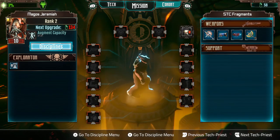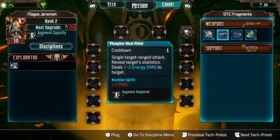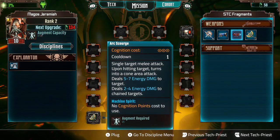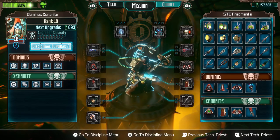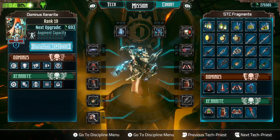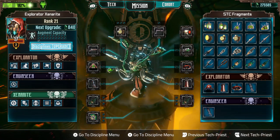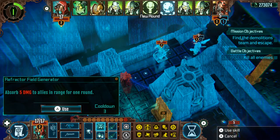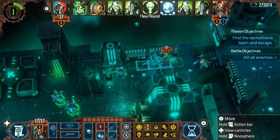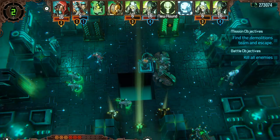A big part of Mechanicus is the large array of customisation available to the player. We call this Augmentation, and this is how you level up your tech priests. As your Augment capacity increases, you can attach a variety of different weapons and upgrades — from melee weapons such as the Power Axe, to powerful ranged weapons such as the Phosphoblaster, to the Refractor Field Generator which shields your allies from dangerous attacks, or the Sanctus Canister that can give bonus damage to your next offensive move.